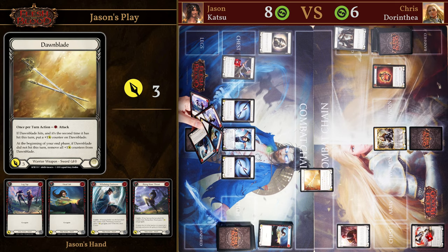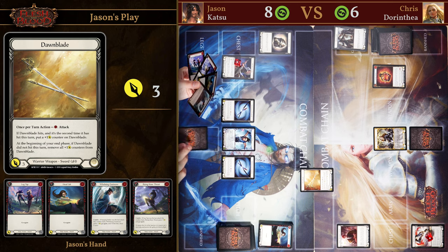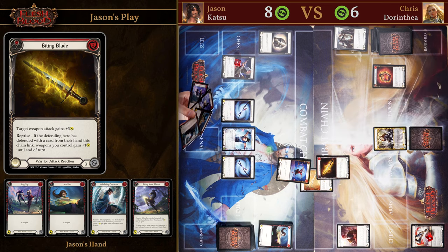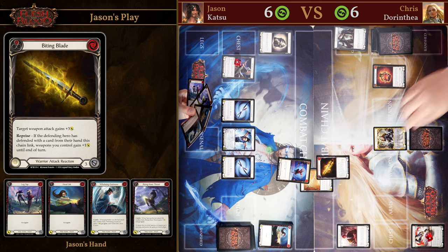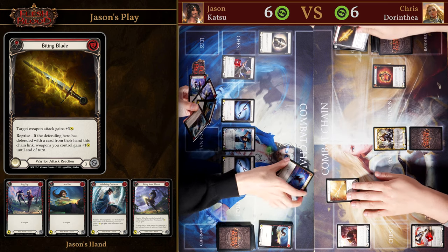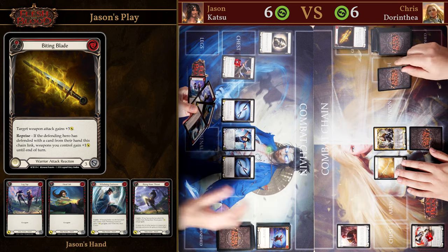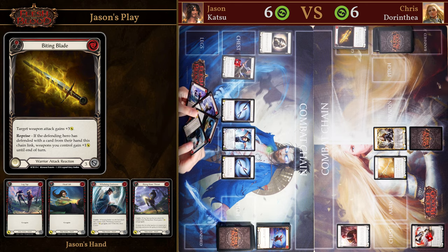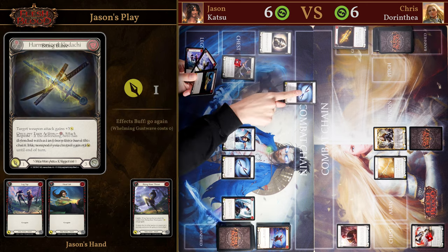Chris chooses to attack with Dawnblade without playing any action cards before. We know he has Refraction Boulder so even if this hits he will get go-again. We choose to play Somersault just from the arsenal, which means he does not get the reprise ability, but Chris is still choosing to play Biting Blade to deal two extra damage. However he is not going to give this attack go-again, so we only take two damage in this exchange.